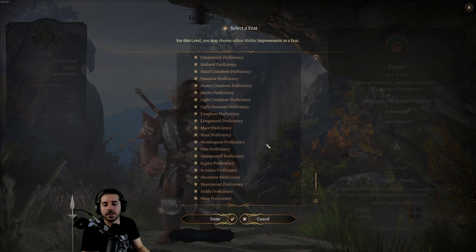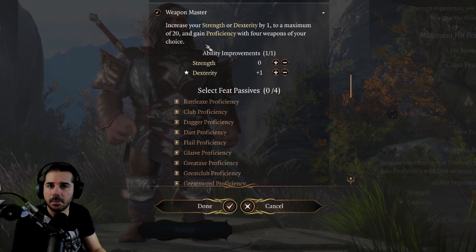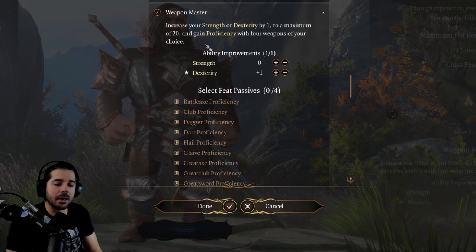Patch 6 changed Shadowheart's ability scores so she's not as awkward, but this could still be useful for Shadowheart or clerics in general. Or if you're playing something and you just want proficiency in a certain weapon, just have fun — it's not always about optimizing everything.